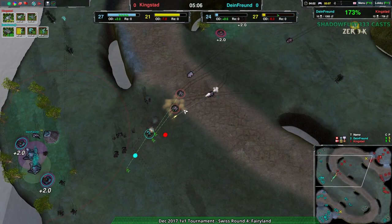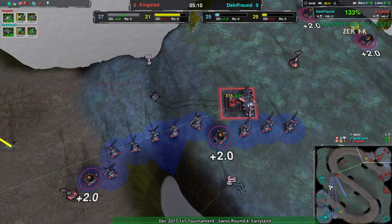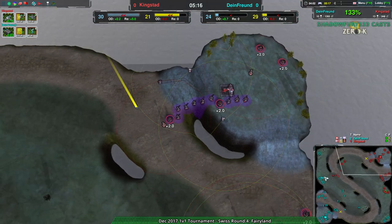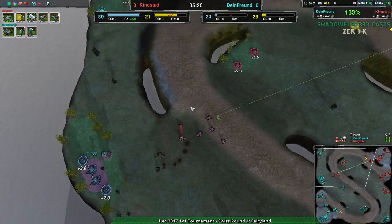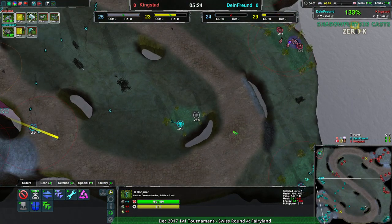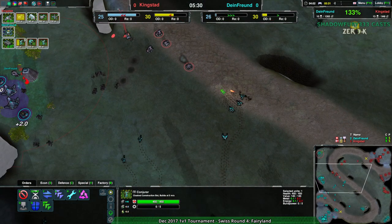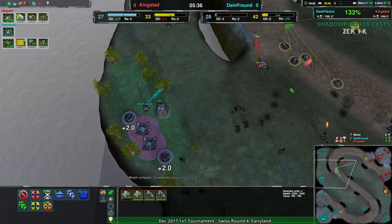Kingstead has the money but not necessarily the production — that is the thing they're going to need. Dime_friend is winning on production, is down on metal, up on units, and up on units destroyed. Dime_friend is managing to turn this around quickly, and there was a slight opportunity for kingstead to push in with the levelers, rippers, and fencers — but that opportunity has faded.